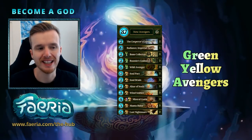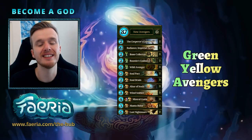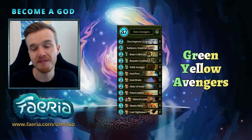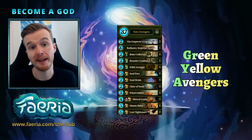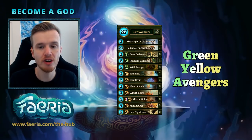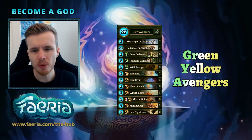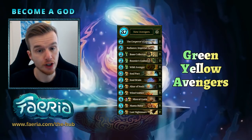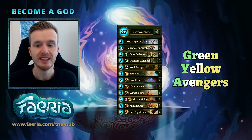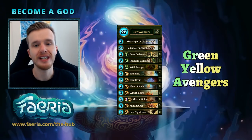Hey guys, welcome back to Become a God. This week I'm playing the Avengers deck. It does work - it's actually pretty decent, though it falls short against red. I beat red on stream yesterday so there's still hope. I've made changes, adding Bone Collectors based on stream member suggestions, as a way to cash in on ground shakers. This gave me a turn-one collector, which is very important. I tried a mono-yellow Slaughtering Shadows variant but the Wild Avenger version had more impact, so I'm going to play this on ladder and see how it goes.